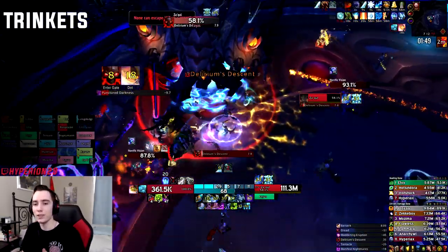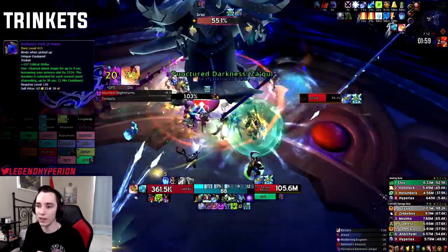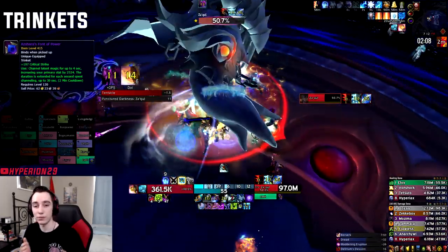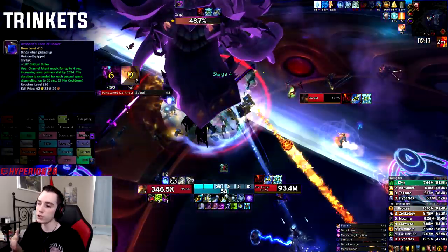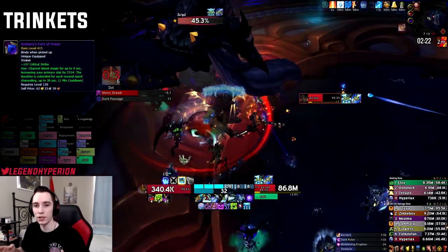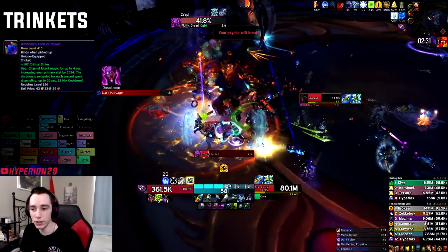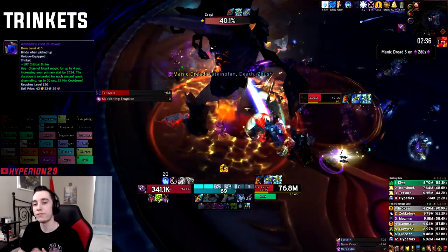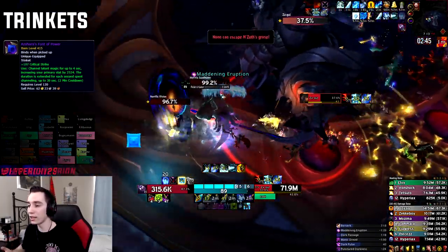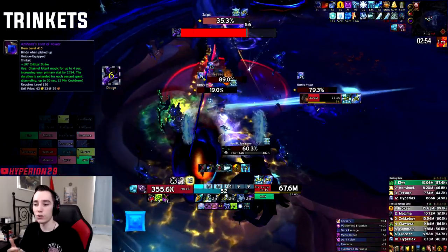The three strongest trinkets currently: first, Shara's Font of Power — probably the strongest on-use trinket you can get. It's a two-minute cooldown, so it lines up with Breath of Sindragosa. The pre-combat channel starts at about four and a half seconds on the pull timer, giving you about a second to use your pre-pot. Any subsequent channels: while waiting for runes to recharge before each breath, triple obliterate to build runic power, then channel the trinket going into Breath of Sindragosa. It lasts 30 seconds — great synergy with the double on-use setup.